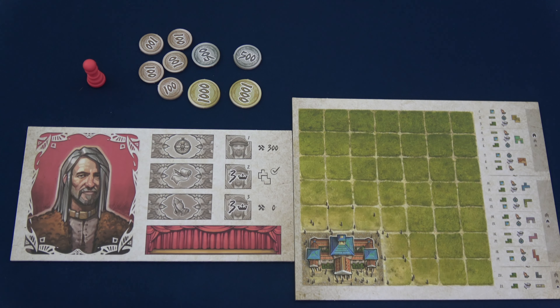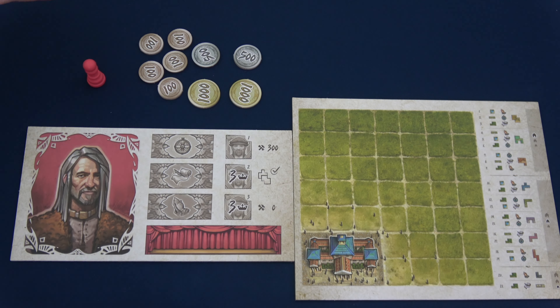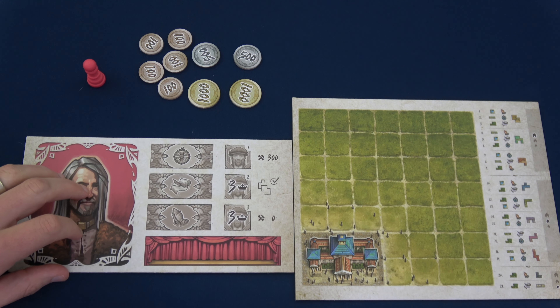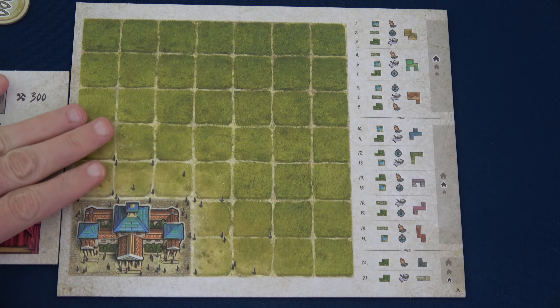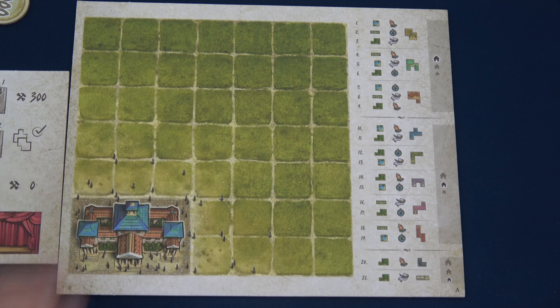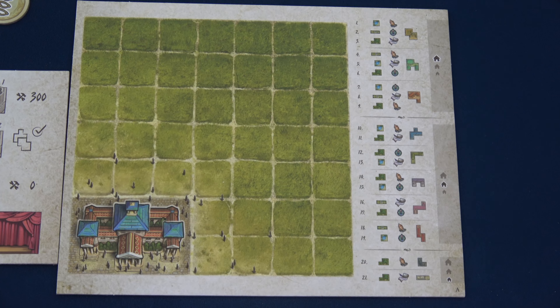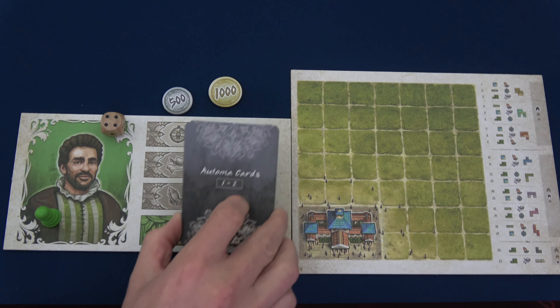We're choosing red, so I have the red pawn. We start with 3,500 florin. If you're playing competitively you'd cover the dollar amounts so other players can't see, but since it's just me I'll leave it out. This board is dual-sided — one's male and one's female, no difference other than that — and we have our principality here. The building and landscape tiles will be placed on our principality, scoring us prestige points and helping with our works.